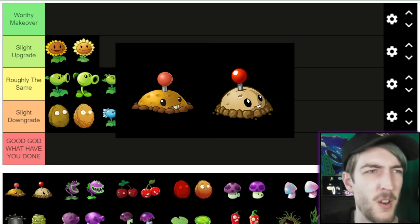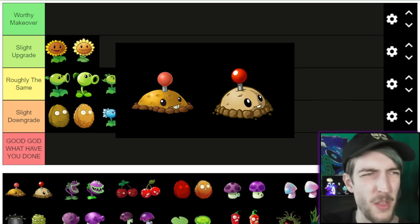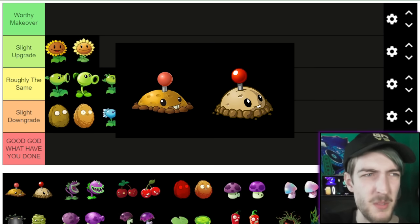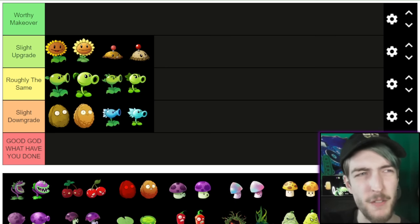Next we have Potato Mine. Pretty similar, except the second one is more round while the first one's more flat. Honestly I've always thought it looked quite ugly in the original game. I don't know whether it's Worthy Makeover or Slight Upgrade because it doesn't look amazing in the second game, it just doesn't look bad. I guess I'll go Slight Upgrade — I don't think they're different enough to give it one of the extreme ends.